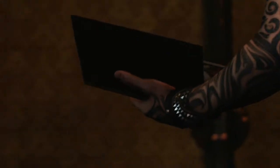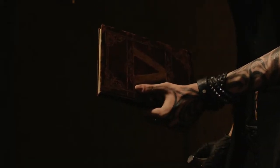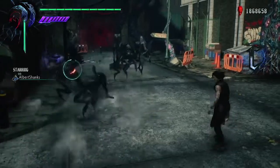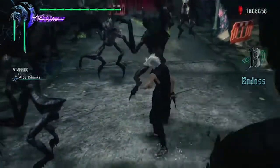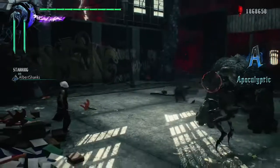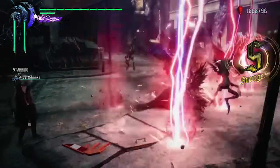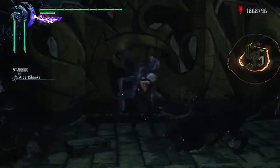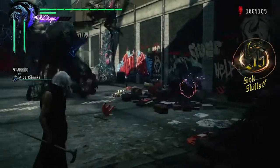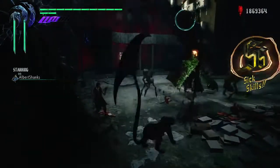Hey, this is Derrick. As the newest addition to the DMC roster, V is not only critical to the story but he's also super fun to play and absurdly powerful. But due to his unique play style and how different he is from the other characters, he can be a bit tricky to micromanage — especially between the two familiars, Shadow and Griffin — and really make the most out of his toolkit. I wanted to make a short video covering some basic and more advanced tactics and techniques that helped me step up my gameplay and hopefully will help you as well.